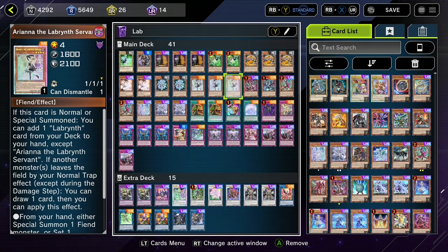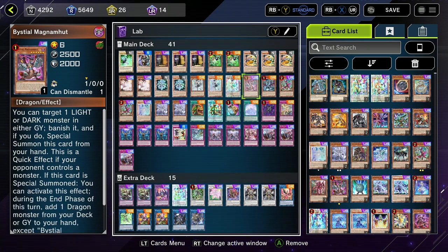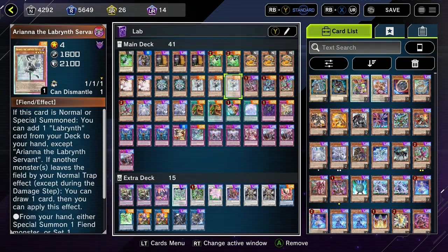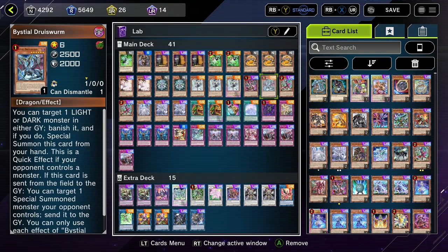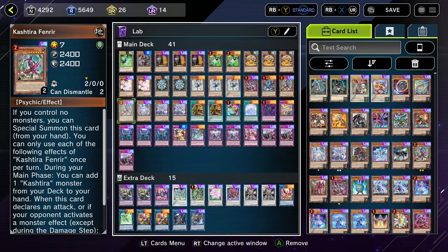Three copies of Ariana because we need a really strong Normal Summon. Magnumat and Druus, because Tier Element is everywhere and we don't want to lose to them — it's a necessary thing. I'd prefer to be playing more, but they are level six darks, which means with Ariana they can make Chaos Angel, which is really good. Two copies of Fenrir for discard fodder off the furniture, as well as just being a body who's removal.